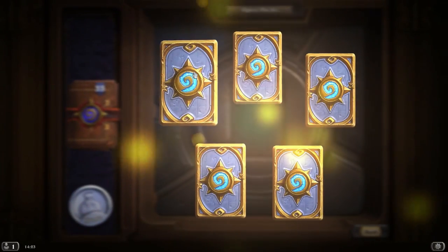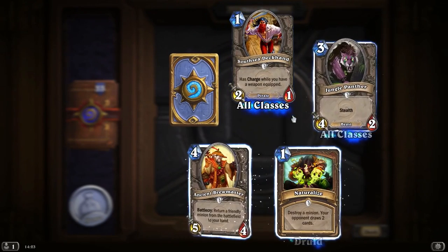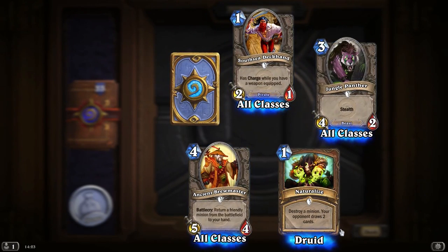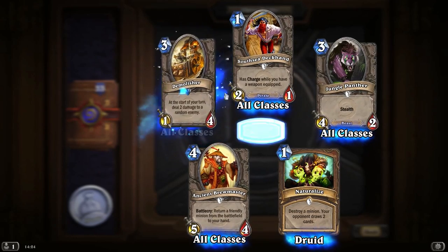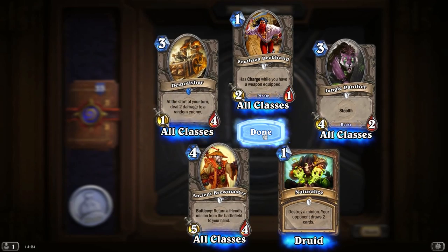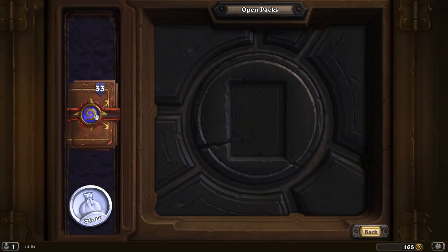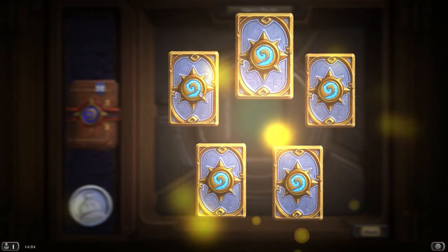Once I've gone through all of the classes — the plan is basically I want to make... Naturalise: destroy a minion, your opponent draws 2 cards. I suppose it's only 1 mana to do that, that's a bit harsh. But the Demolisher — at the start of your turn, deal 2 damage to a random enemy. That's pretty damn good. The plan is to go through all of the classes and make one basic deck guide video for each.